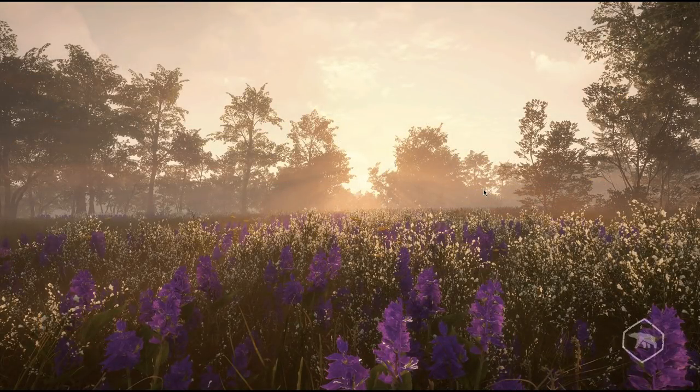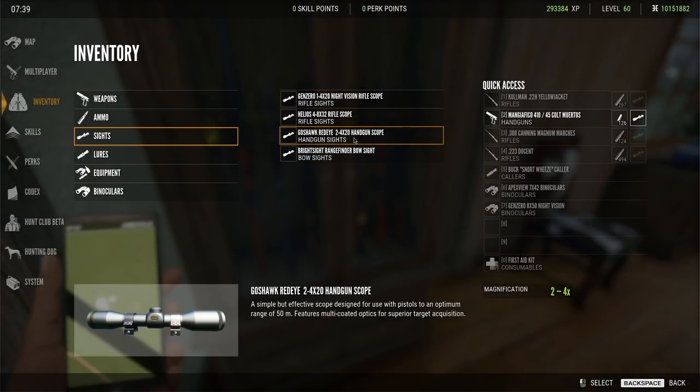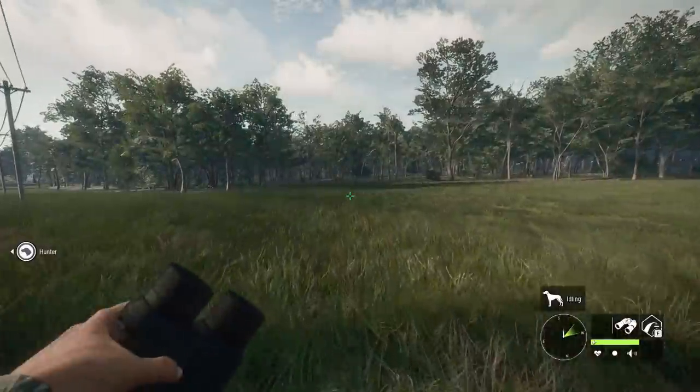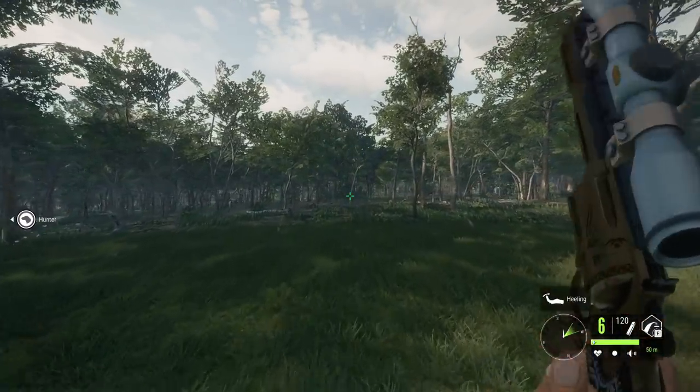There are quite a few Mississippi servers up right now so let's hop into one around 7:30. I tend to like hunting the fields from around 5 in the morning until 9 — good for quail, raccoon, turkey, and that sort of thing. Then I transition into whitetail hunting at their drink zones. With this loadout, the 45 Colt is really our only mid-to-long-range option, and it's a handgun, so this is going to be interesting.